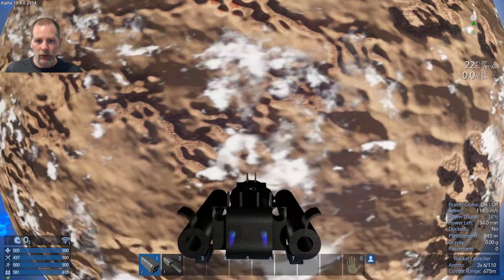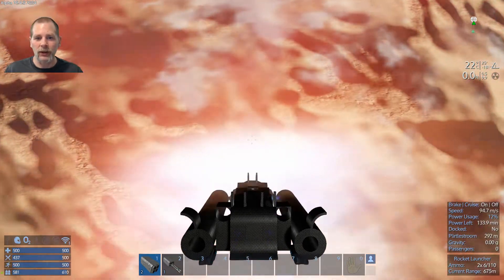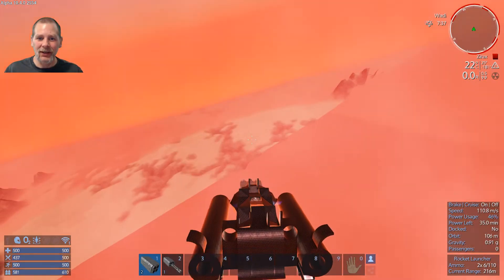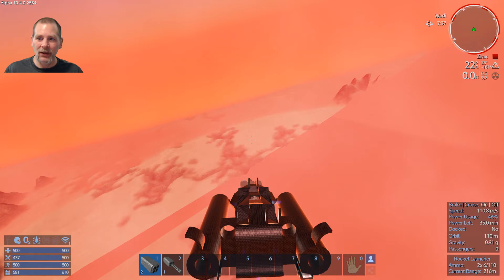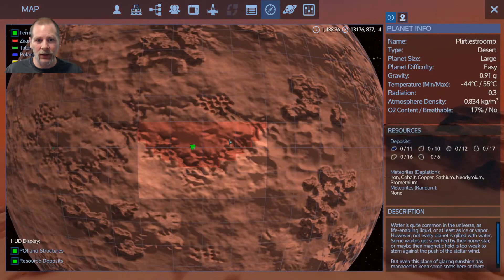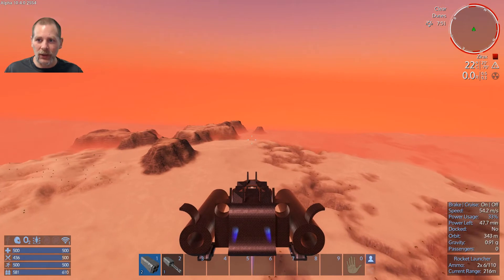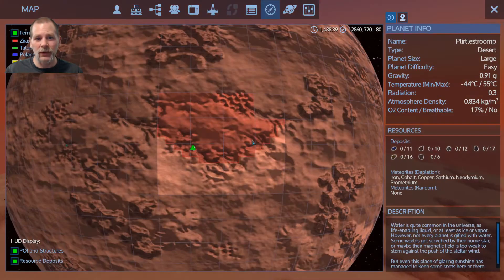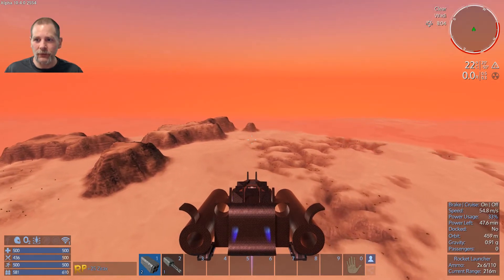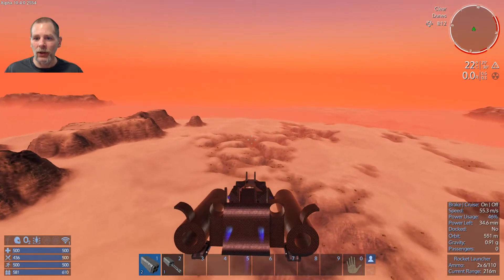This planet's going to be huge — it's going to take an hour to go around it, I just know it. Wow — we are entering Xerax territory. Okay, so we don't want to go that way. Let's head this way and see what's west of us. We do have a detector on this ship — there we go. Stuff is just north of us.